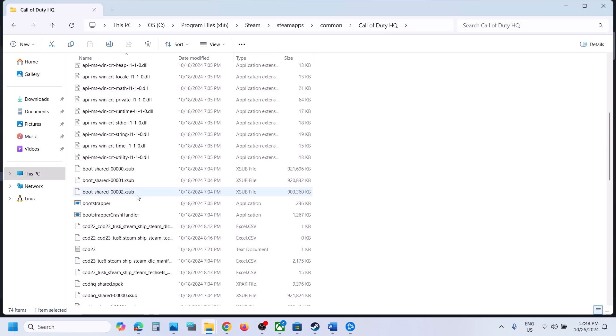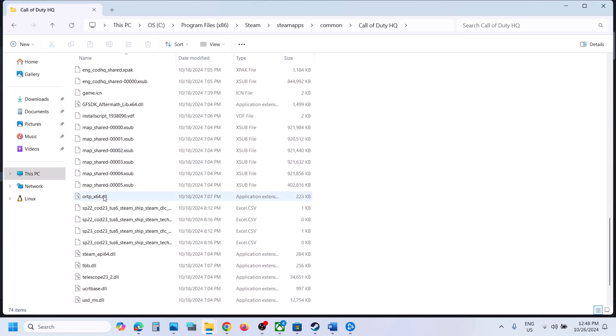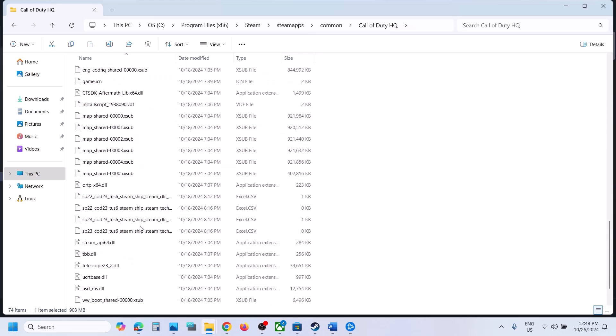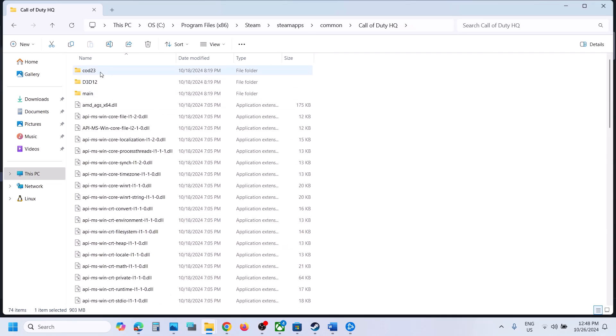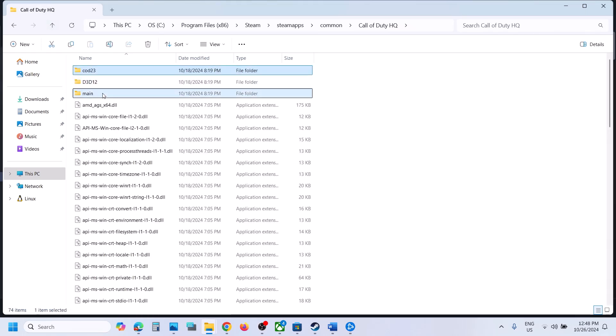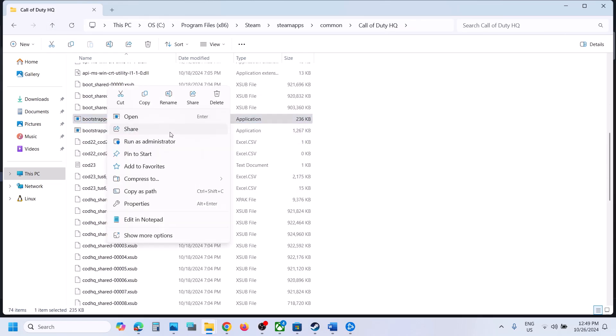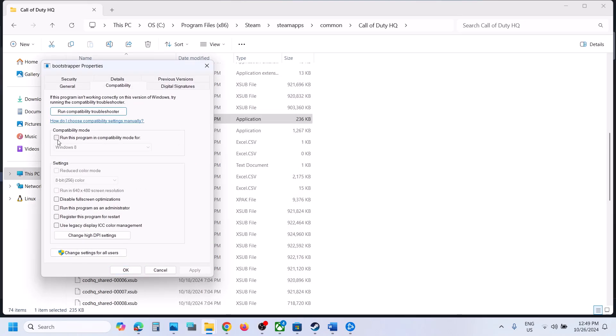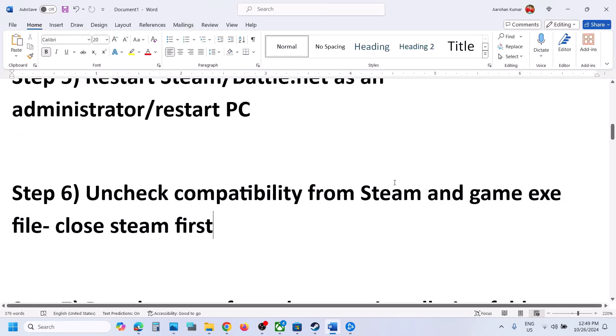Do the same thing with the game exe file — right-click the game, select Manage, then Browse Local Files, and find the game exe file. Open each folder and look for the exe file. Once you find it, right-click on the game exe file, go to the Compatibility tab, and if the box is checked, uncheck it. Then launch the game. Apply this to Steam and all game exe files.